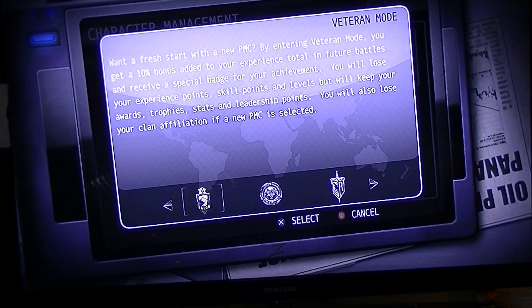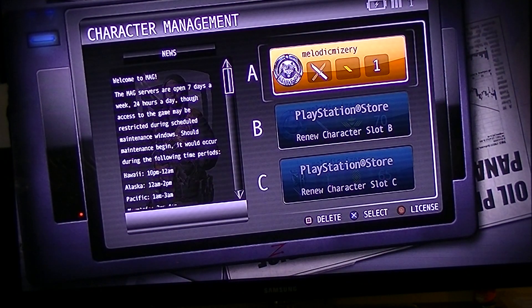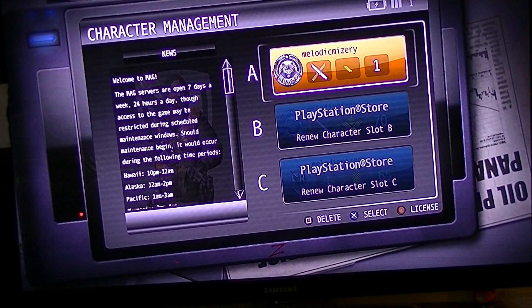You also lose your clan affiliation if a new faction is selected. So we're gonna go to Sever and try to get some of those awards and trophies, then go back to Valor. Valor is good if you want to be a team leader because you usually don't get kicked from the game. If you're in a squad with clan members they'll usually kick you out if you're not in their clan, so try to play with randoms. We pick Sever - back to rank one.